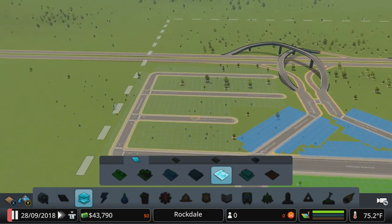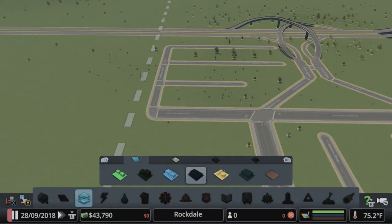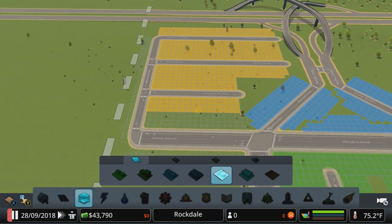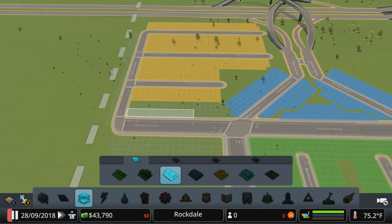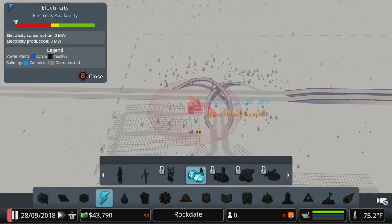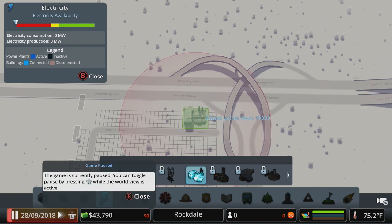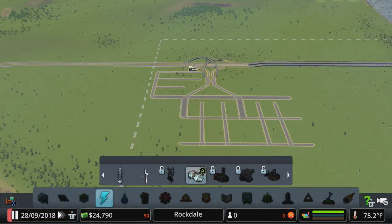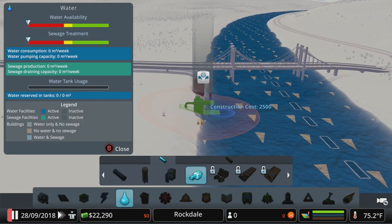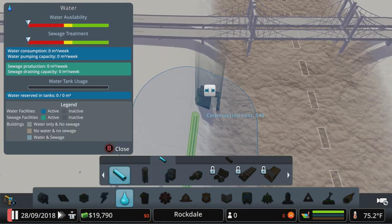Now we'll zone out some industrial over here. I actually want to mix and match a little bit, so let's bring out our selection tool and split this block in half — industrial on that side, and commercial on Main Street. It can go four units back. We will cram our power plant in, going as close to the highway as possible. The last thing we need to worry about is water, so we'll put our pump there. And our sewage — I'd normally put it a little further away, but just to save on some money so we don't have to run too much electric and pipe.